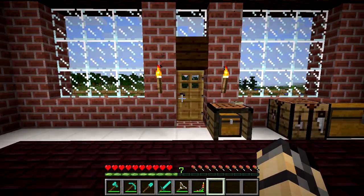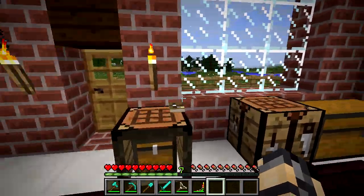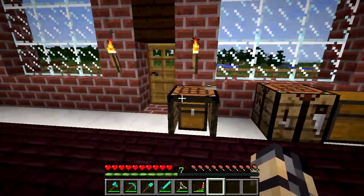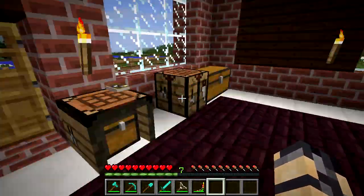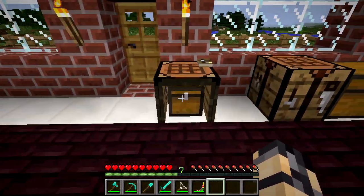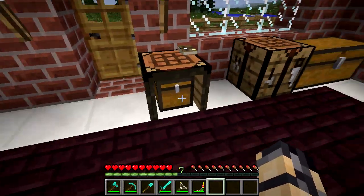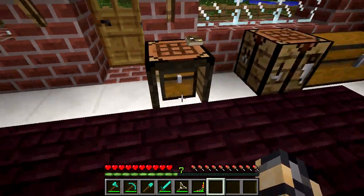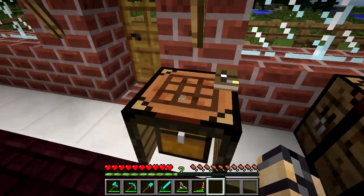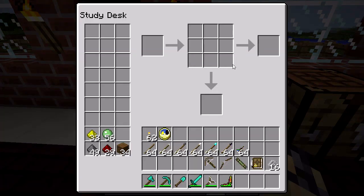I do it when I feel like it because that gives me the inspiration. So since last time, a few things have changed. For instance, the study desk now has a nice model. It looks really cool — you can see the book there and the chest down there, and you can interact with all of it.